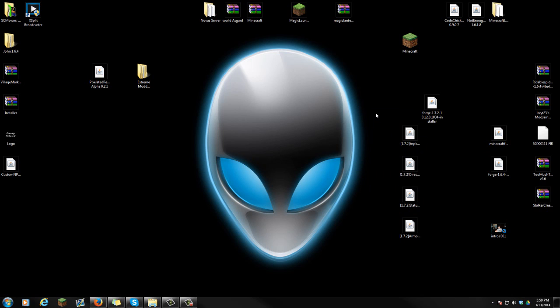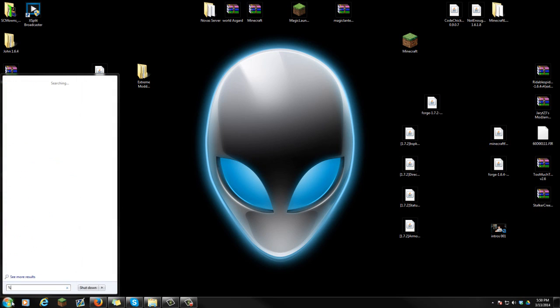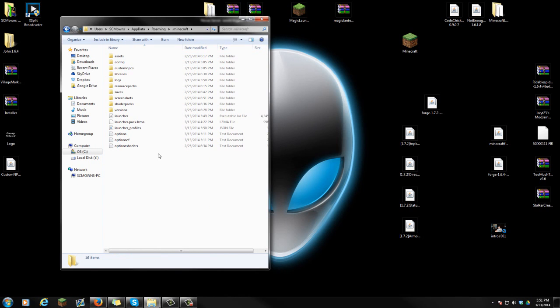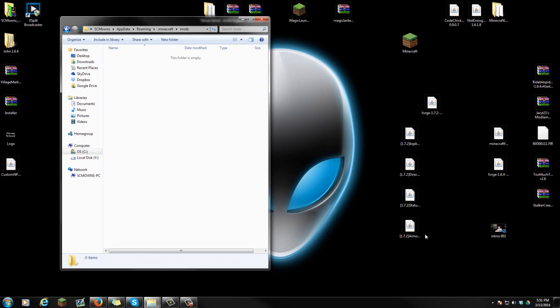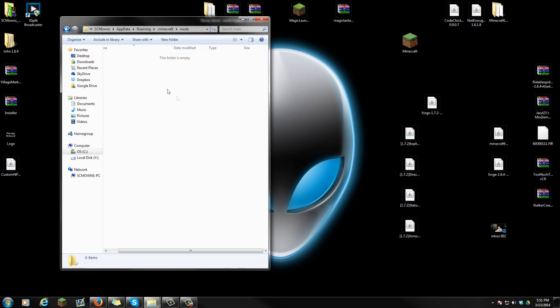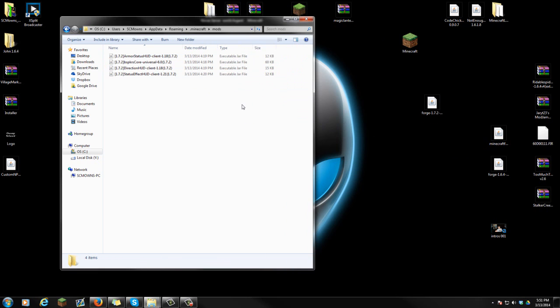Now let's install all of these mods — it's very simple, you just drag them all into your mods folder. To locate your dot-minecraft folder, go to the bottom left corner of your screen where it says Start, and search percent AppData percent. Once you search that, you'll see the Roaming folder — click on it and you should see dot-minecraft at the very top. Go into the dot-minecraft folder and since you already installed Forge, make yourself a new folder — name it 'mods' (M-O-D-S) and press Enter. Go into that mods folder and simply drag over all of the mods: the core, directions, status, and armor. That is basically it on how to install the mod.